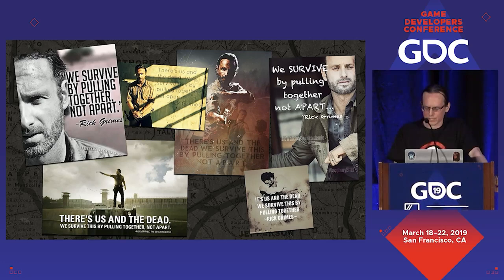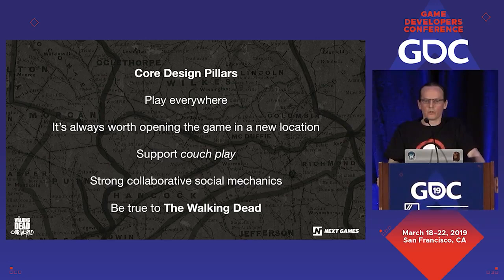Based on this groundwork, we started shaping up core design pillars. Play everywhere — wherever you log in for the first time every day, you will get a full and interesting complete session. It's always worth opening the game in a new location. We wanted to support couch play. Getting a better location gives you a nice opportunity, but it's never mandatory. We wanted to focus on strong collaborative social mechanics. And finally, we wanted to be true to the Walking Dead TV series.